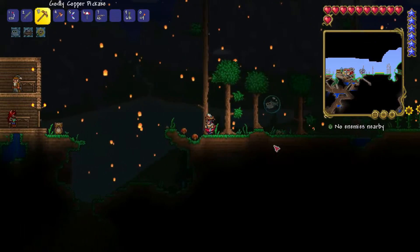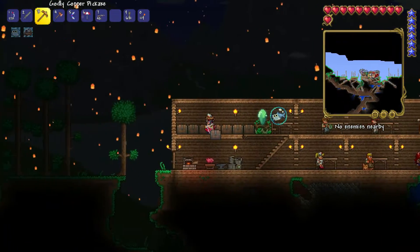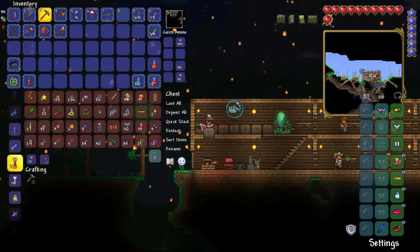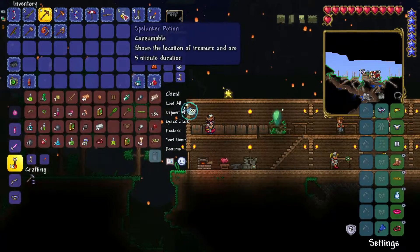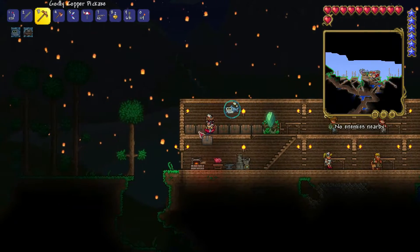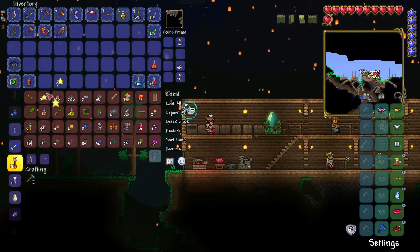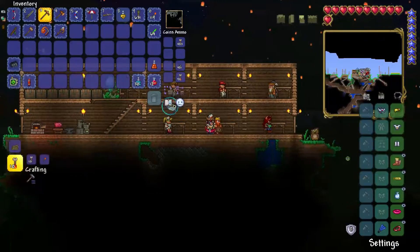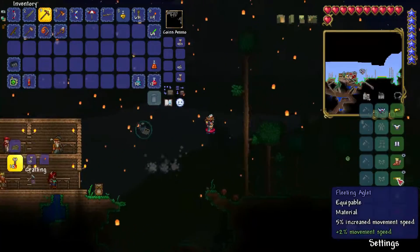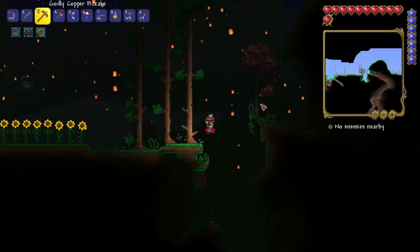I'm going to see if I have a spelunker's potion that could help us find ore. I have one right here. And there's a star that just crashed — oh, I grabbed one too many. We can get another mana crystal, that brings us up to 140 mana.